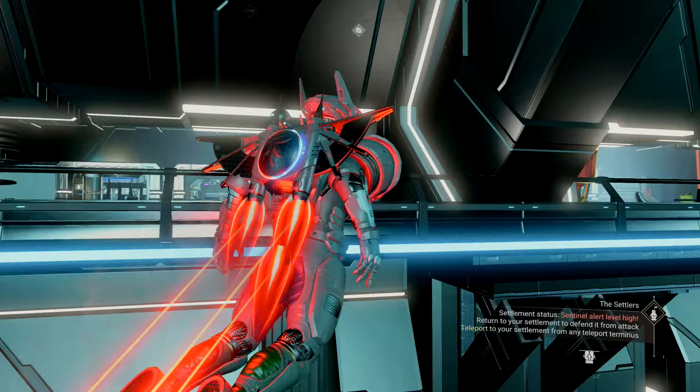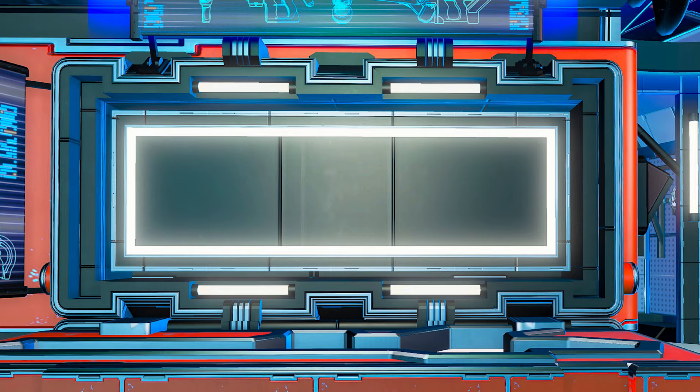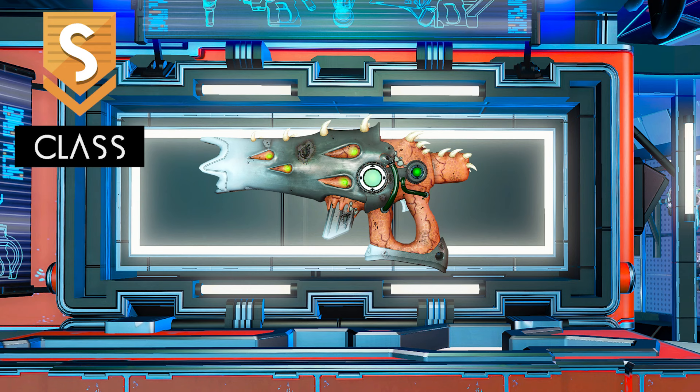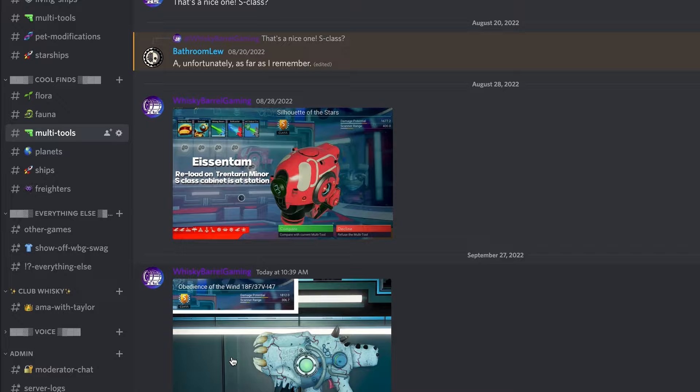So before we get too deep, the first question you might be asking is: what's the goal here? What are we trying to accomplish exactly? Well, at a very high level, I'm trying to find a cool alien or an experimental multi-tool. For the newer player, these are the special ones that look way different than any plain old gray system tool. Not only that, the goal is to find the S-class model of said tool. If you see a cool tool and you're happy with it being any class, you'll save yourself a lot of time. But a lot of fun for me is finding that S-class cabinet and sharing it with my Discord. Just know that this is my goal whenever I go multi-tool hunting.